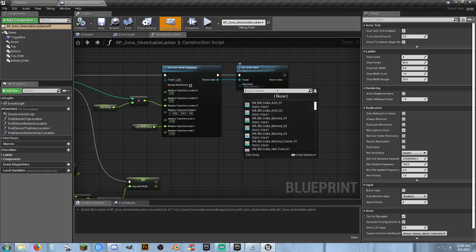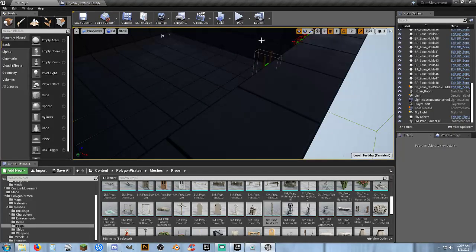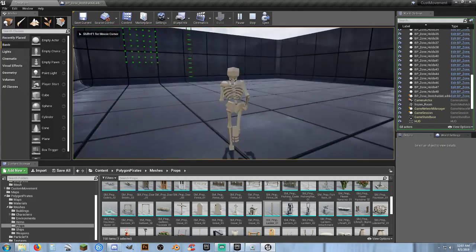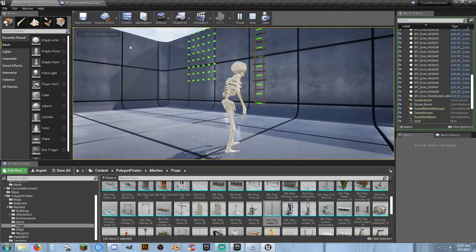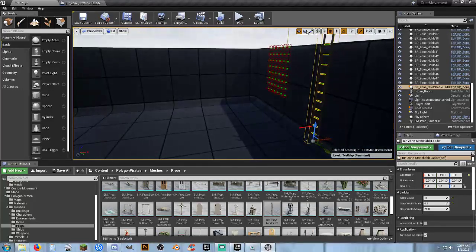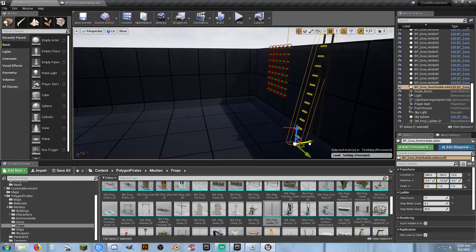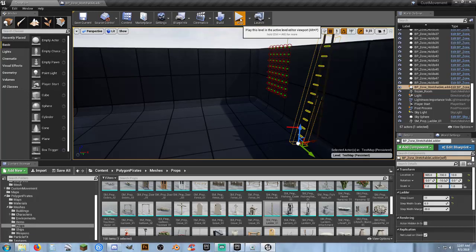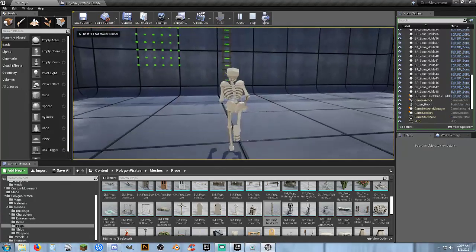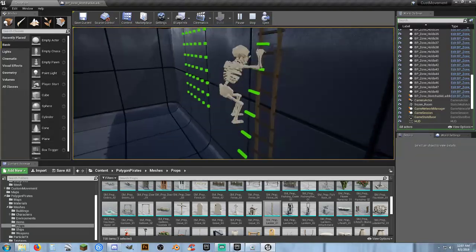You can also set it to hide in game via the details panel — dedicated server is fine with that. You can angle the ladder and the character will still climb it. Delightful! I'm really enjoying this asset pack.